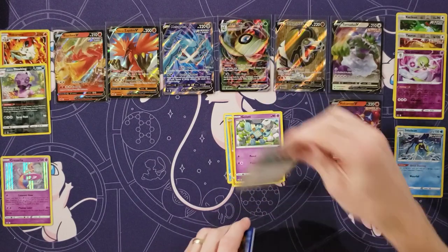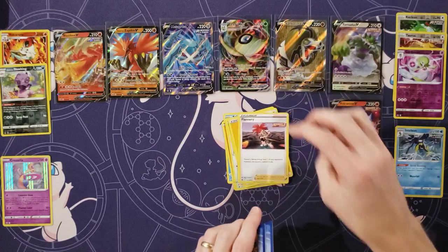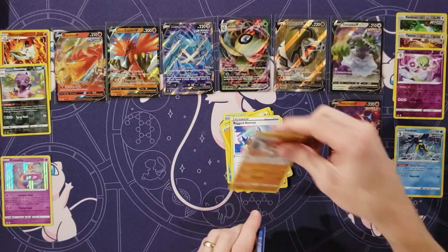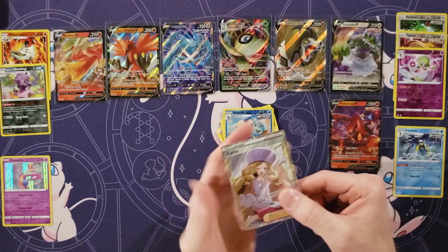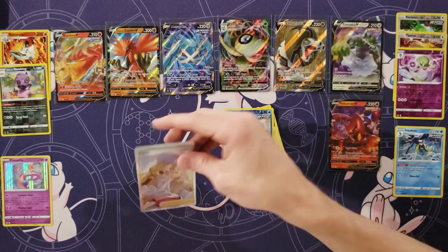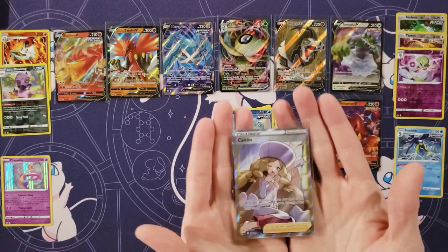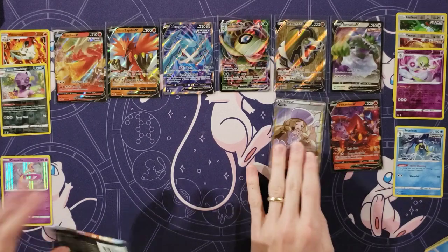Crab Brawler. Golit. Porygon. Grookey. Energy. Flannery. Rugged Helmet. Crabominable. My reverse is a Drizzile. Oh wow! Full Art Caitlin! This is a Full Art box. There's a lot of Full Arts going on in here. That's awesome. Our eight hit — I don't think we're gonna get a Secret Rare.